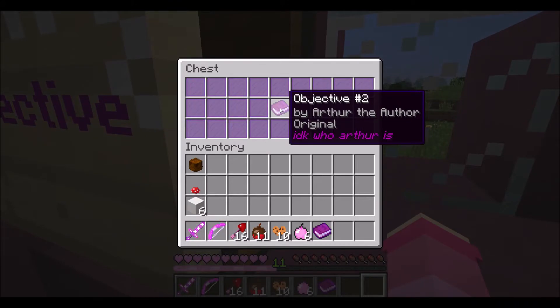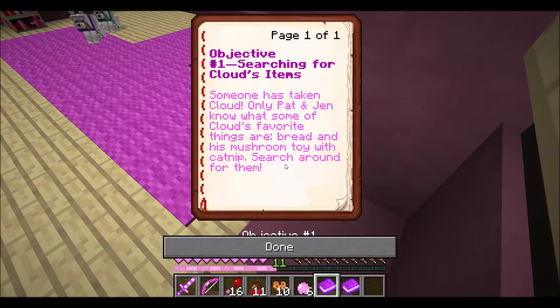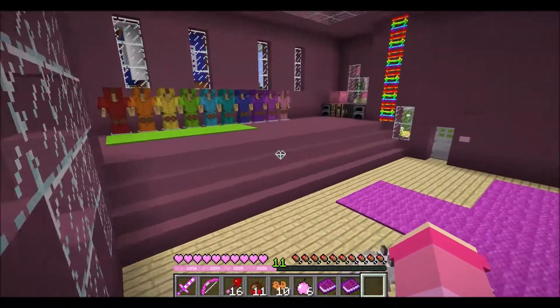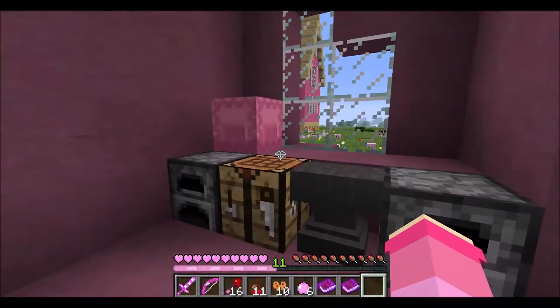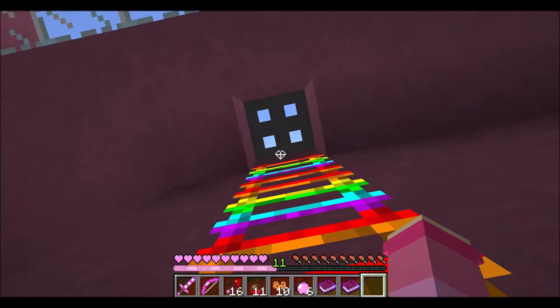I guess we'll pick up the next objective — I don't know who the author is. I'm not going to read that yet because I still need to find bread — Cloud's bread. Is Cloud's bread a special type or basic bread? I don't know. Just looking around here — oh my goodness, the rainbow armor set! That is so lovely. Nothing in the furnace, nothing in there. But that would be a good place to hide some bread.